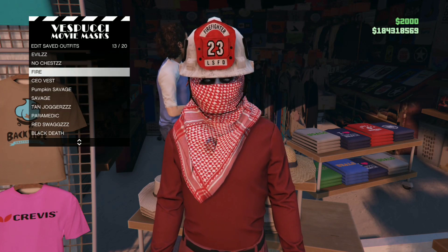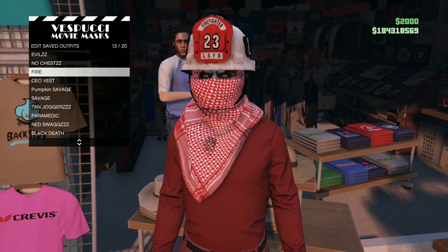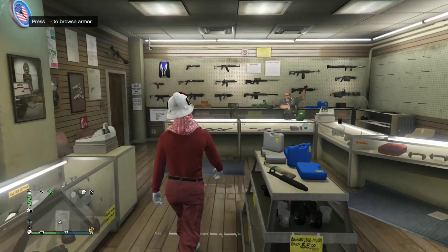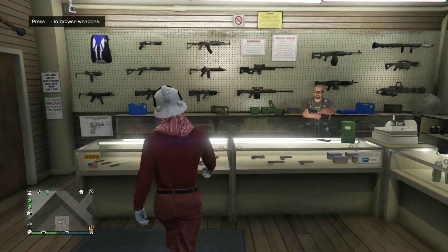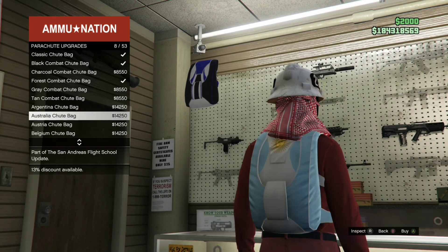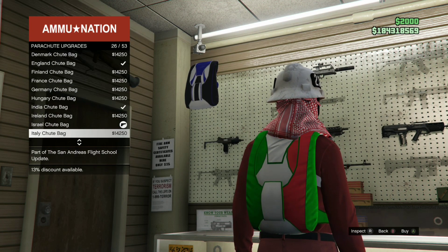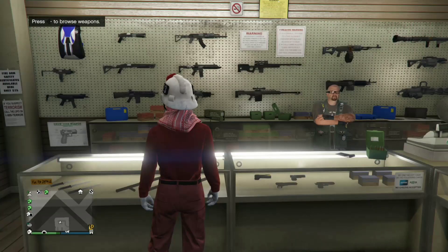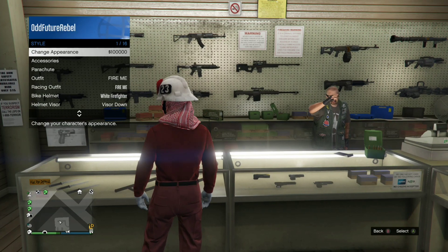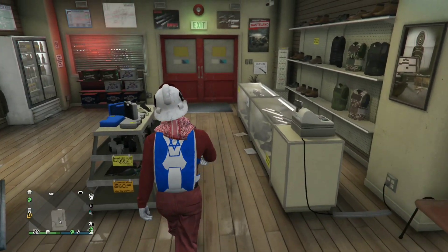Once you save this as an outfit, make your way to any ammunition store on the map. Once you're at the ammo store, you're going to need to buy a parachute. The parachute you want to purchase is called the Israel troop bag — yes, it does sound weird, but it is called the Israel troop bag. After you've done that, open the interaction menu, go to parachutes, equip it on and save this as an outfit right now.